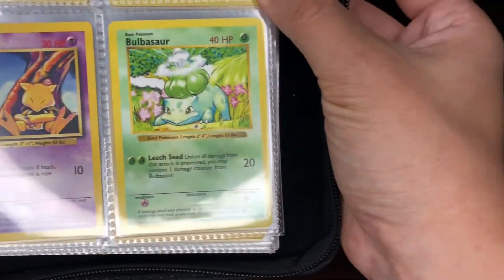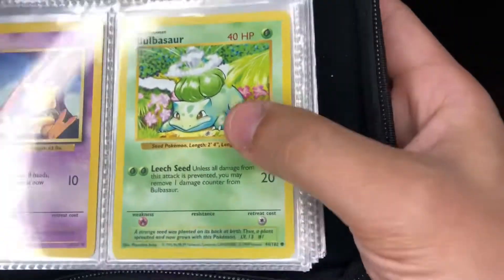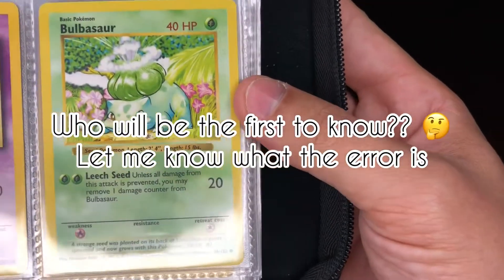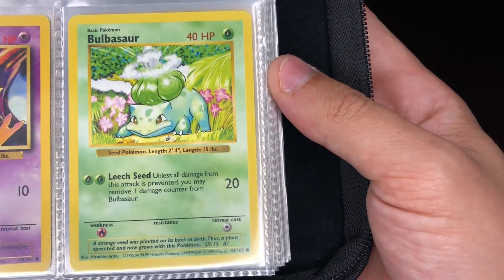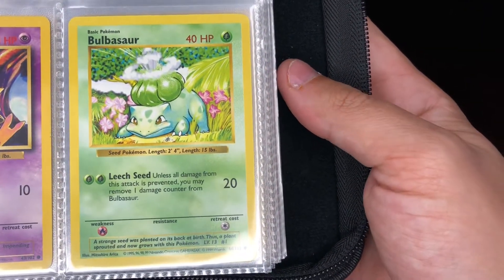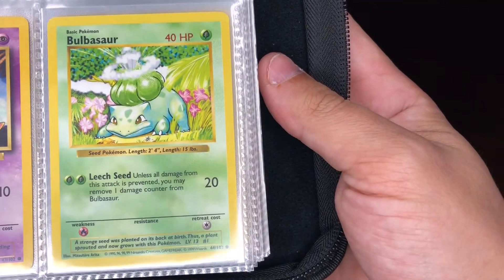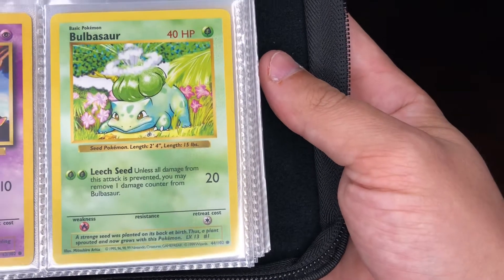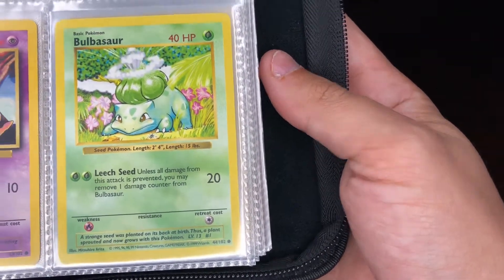Bulbasaur — Shadowless — but if anybody can tell me what is wrong with this card, please put it in the comments below. This is an error Bulbasaur, and I'll give you a clue: they repeated a word twice in here that they shouldn't have. Comment down below as to what you think the error is on this Shadowless Bulbasaur.